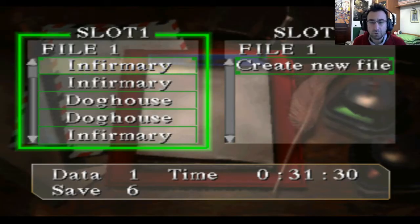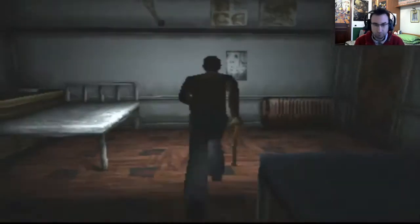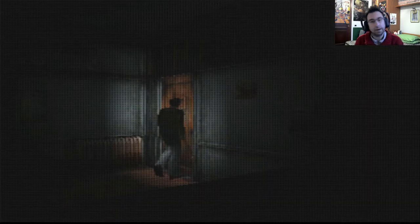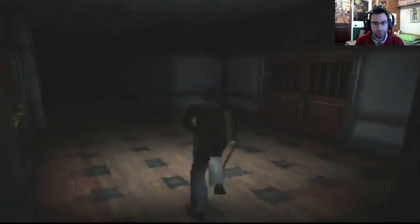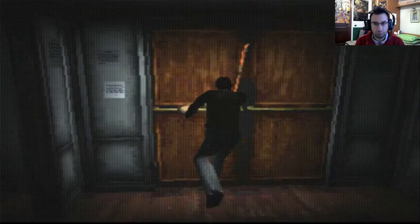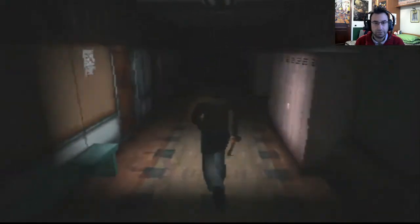Un saluto a tutti, sono Natron e bentornati sul mio canale. Oggi continuiamo la nostra avventura su Silent Hill e proseguiamo perché dobbiamo andare a vedere cosa c'è dall'altra parte, di qua a destra, che è chiusa la porta. Allora, non ci sbagliamo di nuovo come l'ultima volta, quindi andiamo di qua e andiamo di sopra dalle scale.